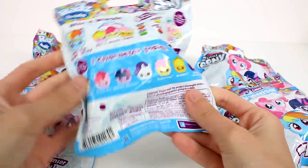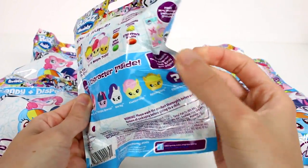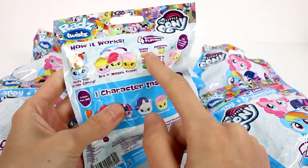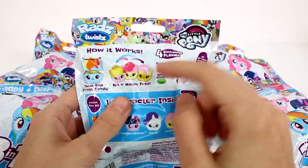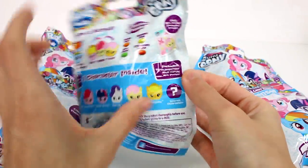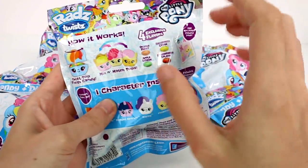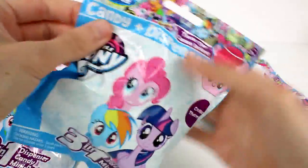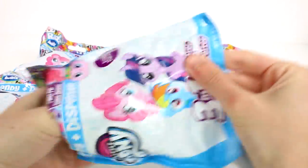There are seven characters to collect including the secret character, which I hope to find. Inside we get candy, a candy dispenser, and a free mini poster. You can mix and match them, which is so fun. Let's go ahead and start opening these up — it looks like we have Fluttershy to start!